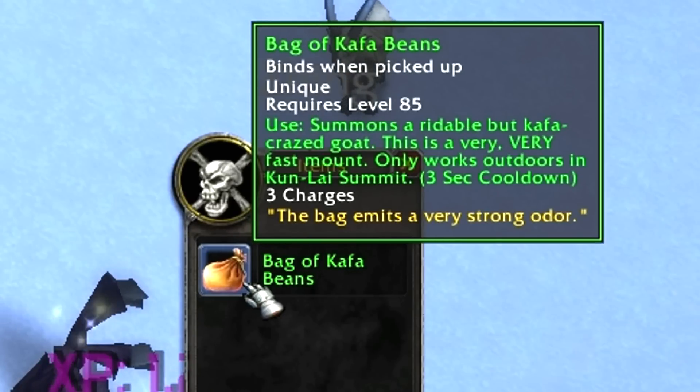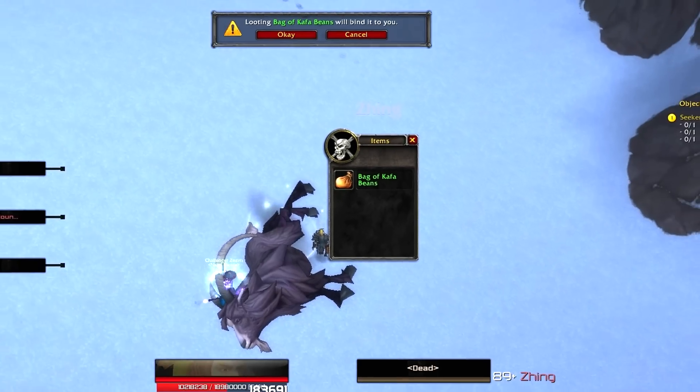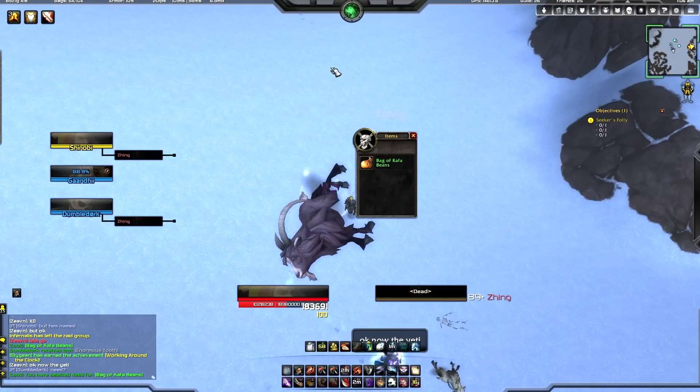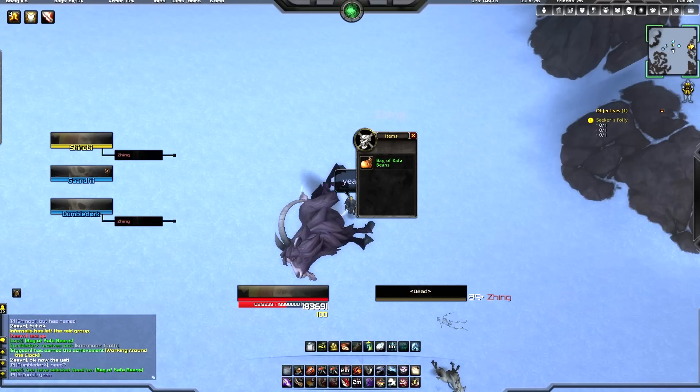And here it is right here — you get a rideable fast mount that only works in Kun-Lai Summit, and it has three charges, which is the downside, which does kind of suck. It's a pretty funny and cool looking mount. I don't know the limit on this — maybe this guy spawns very often and you can come back and get it some other time if you're passing through here.